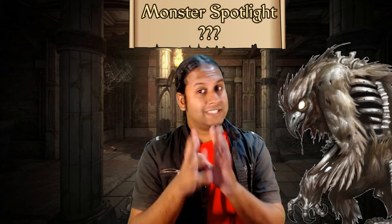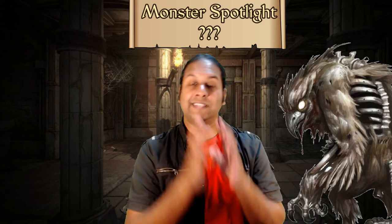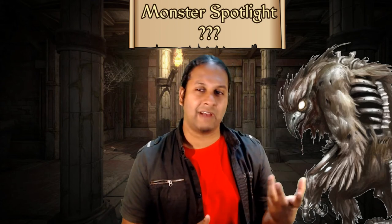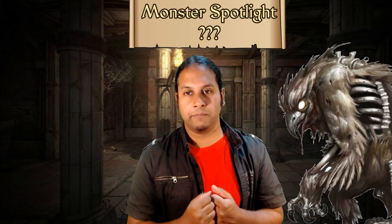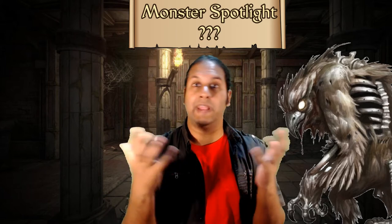So the first and easiest thing to do if you wanted to create your own unique monster is take the existing monster, take a concept of an encounter that you want to run, and then change the physical appearance of that monster. Let's take, for example, an owlbear.